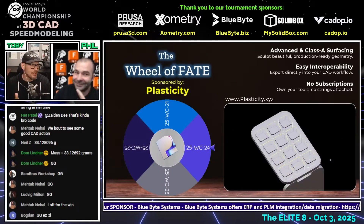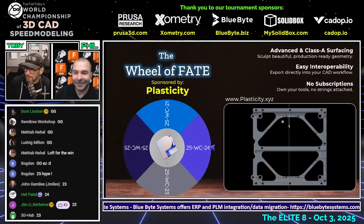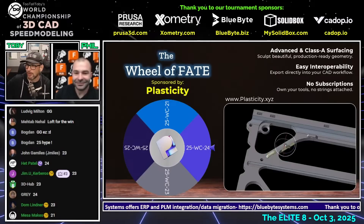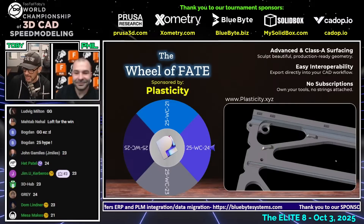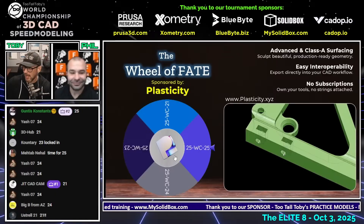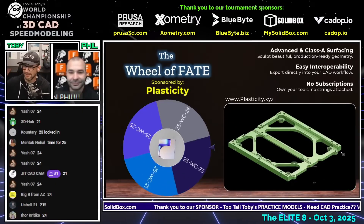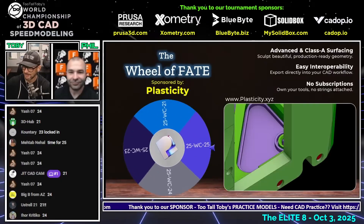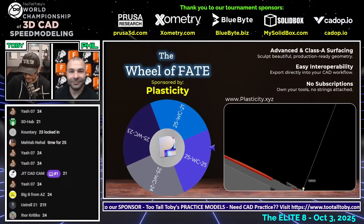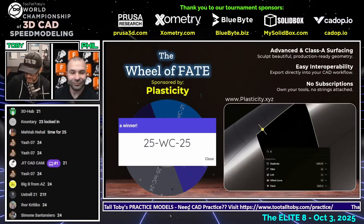We're down to just four drawings, so it's getting high stakes. Chat predictions are coming in: Bogdan with 25, J Miles 23, Hepatowl 24, Jimu 23, 3D Hub 23, Gray 24. Shuffle, shuffle, shuffle and spin — and it looks like it's going to be drawing number 25!